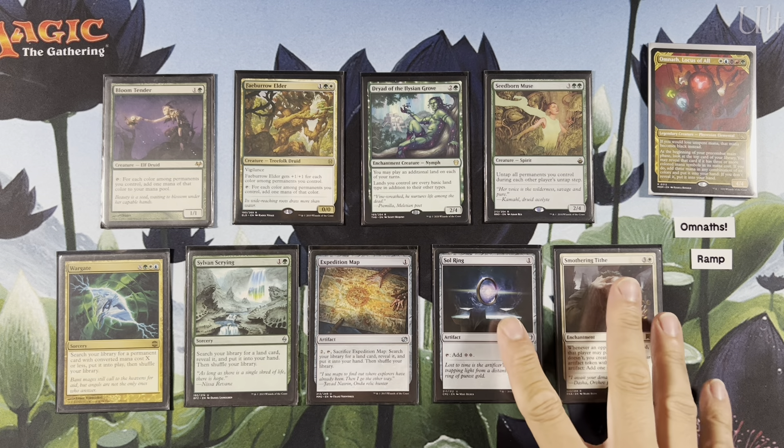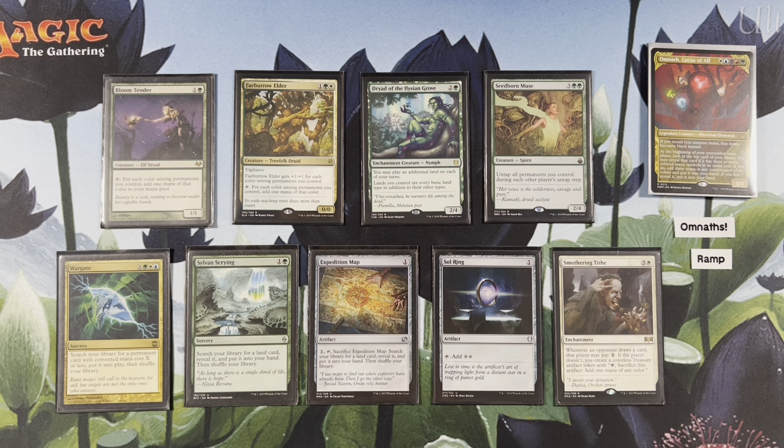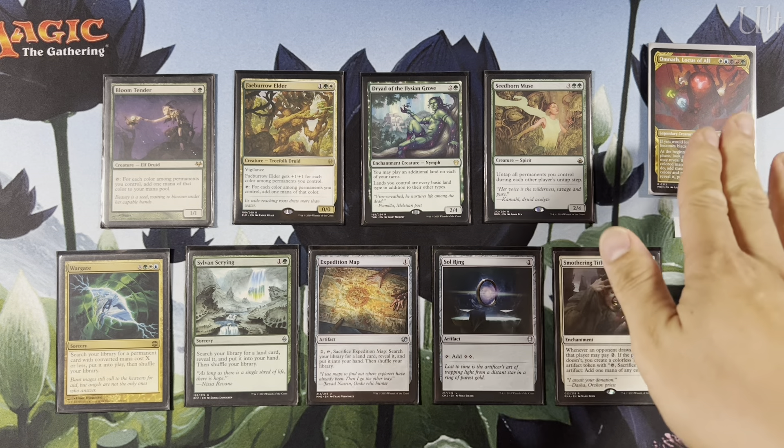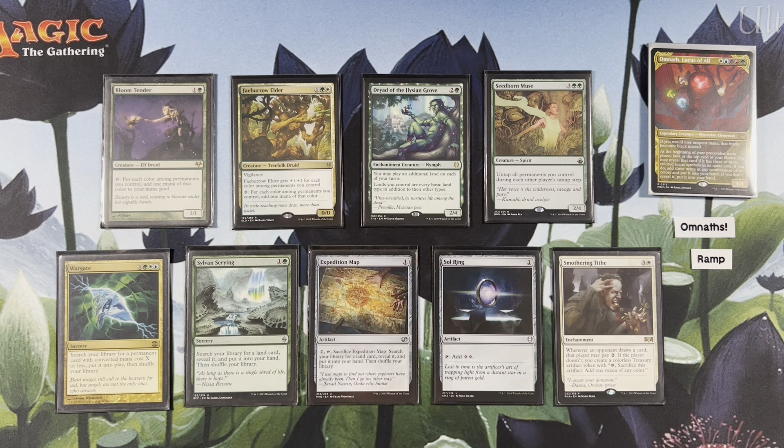The ramp cards ramp in interesting different ways. We have Bloom Tender and Faeburrow Elder — gets you a mana of all the different colors of permanents you control, so if you have Omnath on the battlefield, these two tap for five, which is pretty insane. Selvala's Stampede, that's your playing extra land drop, but turns your lands into rainbow lands. Thank God — helping with the mana of course.